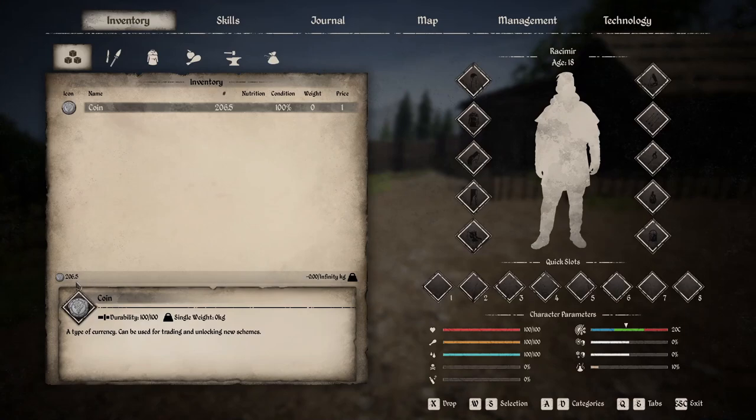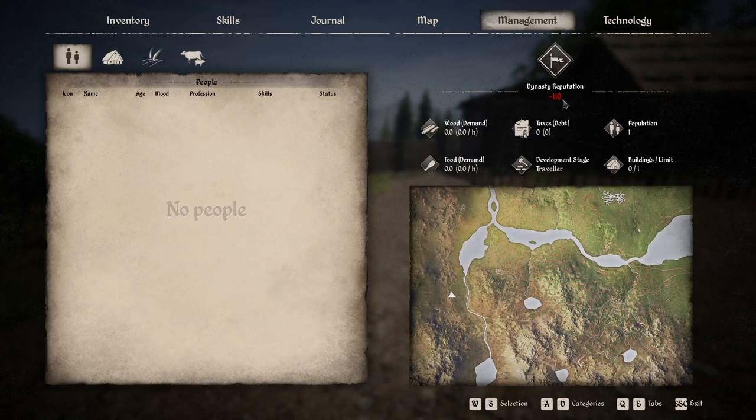We got a total of 206.5 coin — that's from selling everything and the coin collected from different chests within Denica. Now we lost — we were seen enough times to where we lost 110 dynasty reputation. So you want to make sure that if you are stealing items, you're not seen. Just because there's somebody there doesn't necessarily mean they're always going to see you, but most of the time they will. So if you're stealing items close to the village campfire where the wandering villagers are, those guys are there all night long.